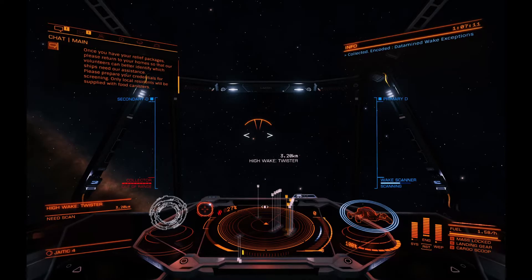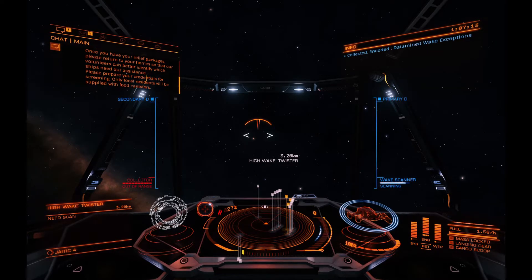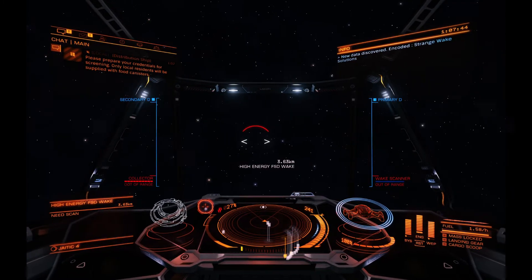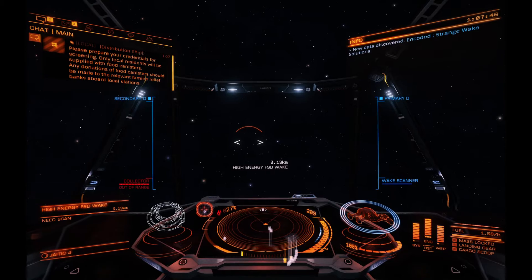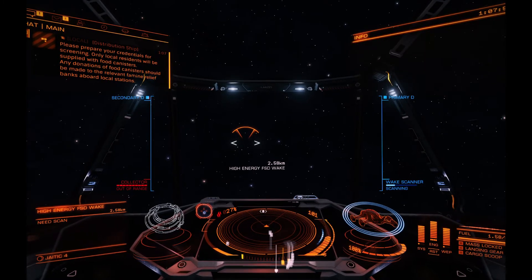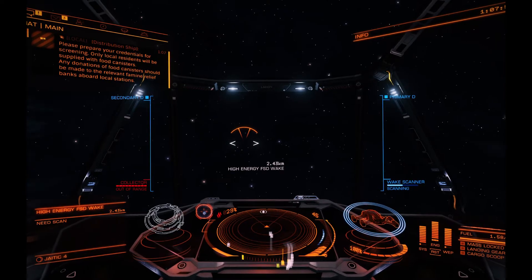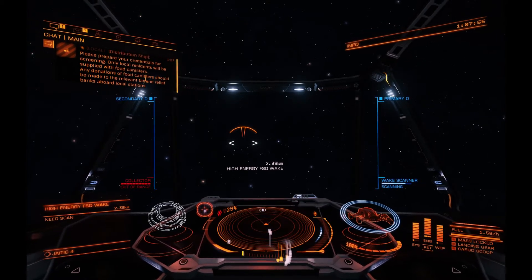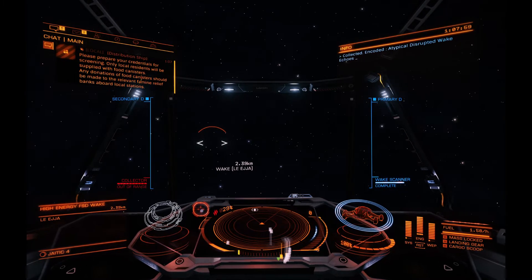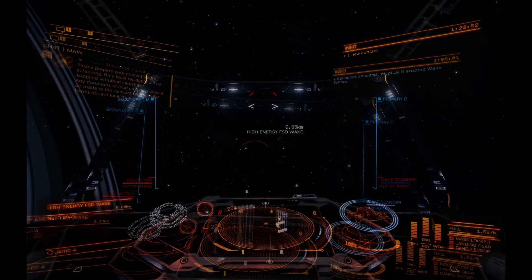I'm just showing you a couple — here's what it looks like basically. It doesn't take very long to scan the wakes. This scanner has about a three-and-a-half kilometer range, so I have to get within that. It's really not that tough and it's really worth doing — every time you scan a wake you get three of that type. So you can sit here for about an hour and substantially increase your wake data.